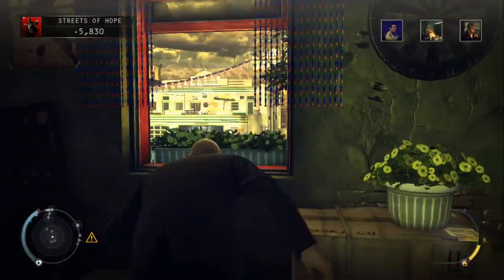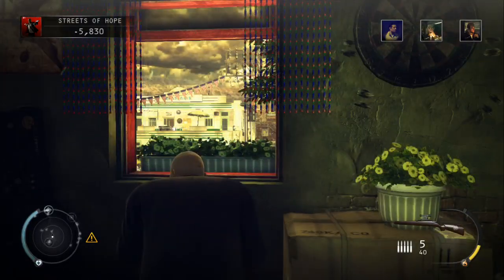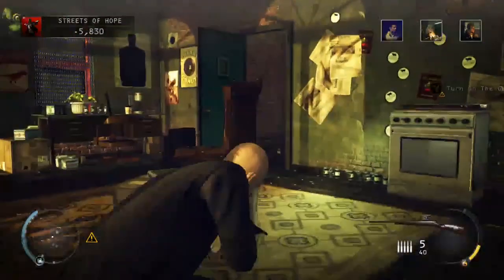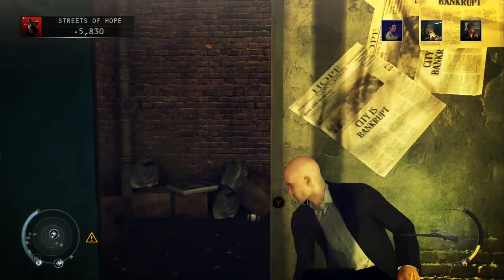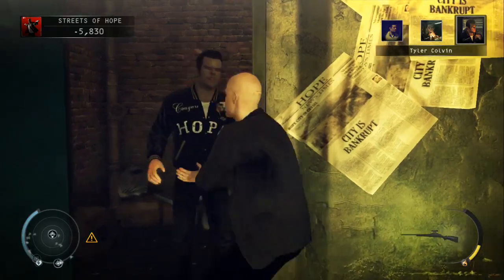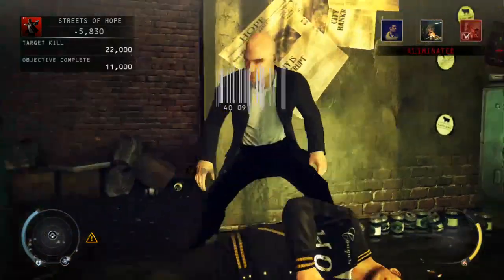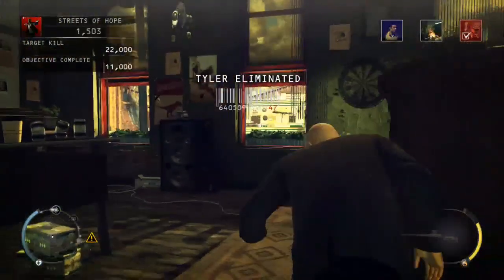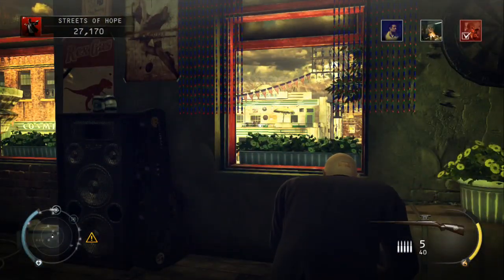Wait for the target to be on top of the garage across the road. One thing to note is that if you haven't taken out the guard that patrols up the grocery store, you'll need to take him down before we can complete part two of this challenge.